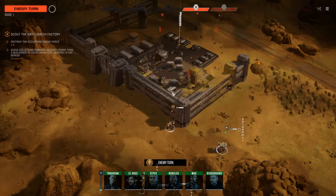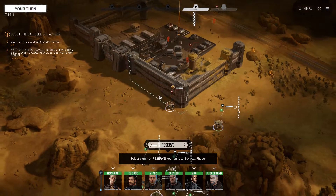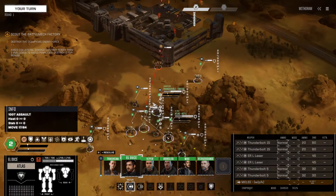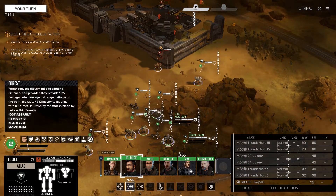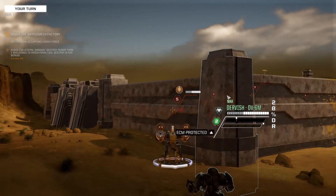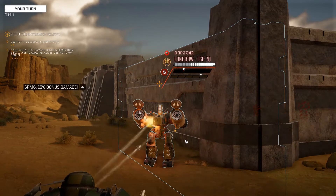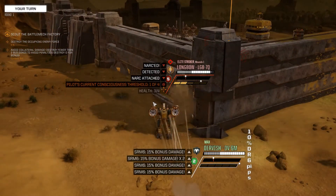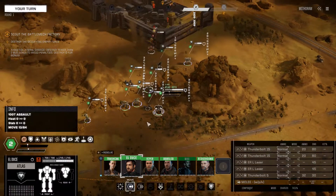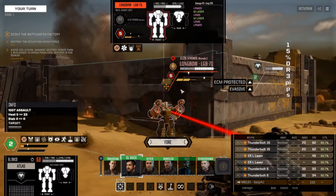I want to wait since they seem to be moving — let's see if we can get that 100-tonner to move. Probably a Mackie or an Atlas given we're fighting House Davion. Let's move up the Dervish first and around to the right. We'll get the NARC launcher on normal and open up. We are sacrificing a little bit of crit-seeking for this, but we actually got a head hit as well. We marked that target, so now we'll have increased accuracy with the entire rest of our lance firing in on that Longbow.